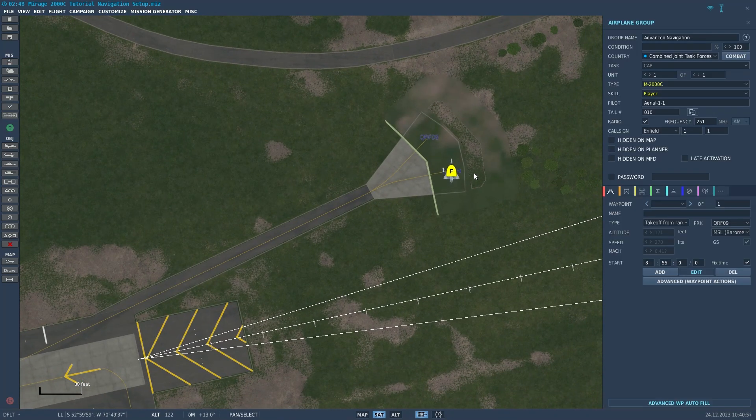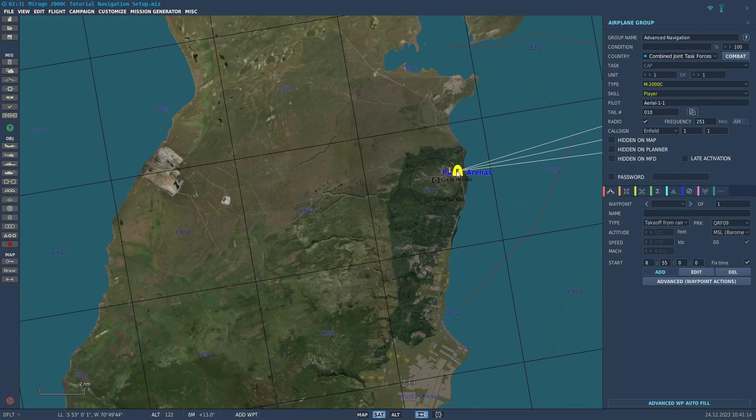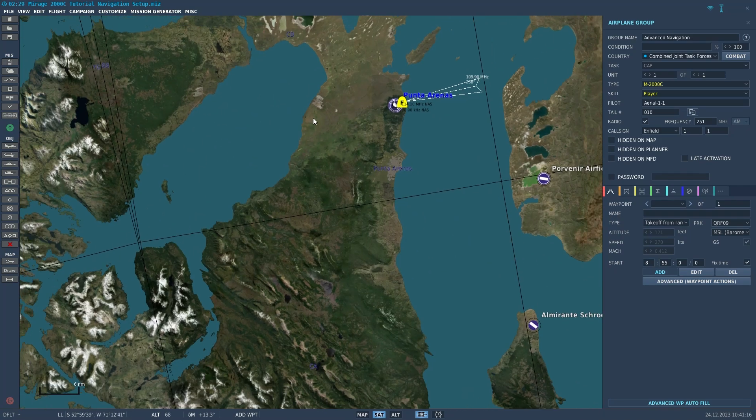We're going to go ahead and select our Mirage 2000C, which is the only aircraft — the only unit in the mission editor on this mission. So we're going to click it and then bring up the waypoint menu and start placing down waypoints.